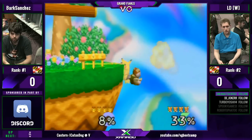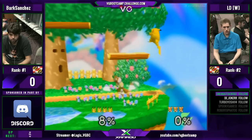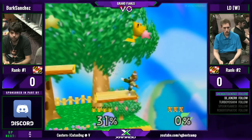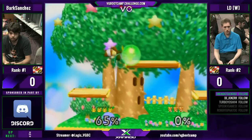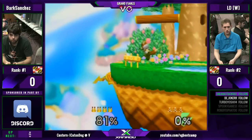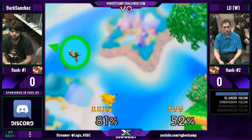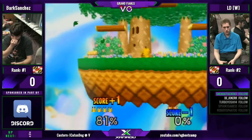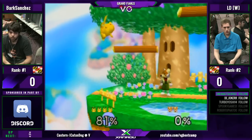Edge guard by Bark. Pikachu's got a hurt box the length of the actual movement of quick attack — yeah, as soon as it starts moving. The hurt box is very small, I think. I don't think it's like the size of Pikachu or anything. LD with no DI at all. Yeah, he tries to fade back to do the up B — that's what he does a lot. Throws people off. But Bark, he's used to it.